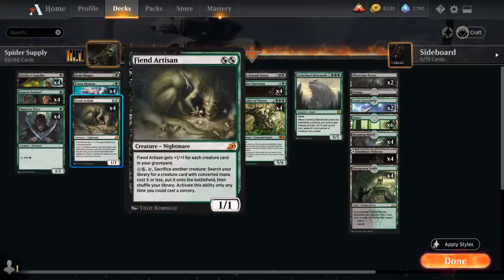We've got a ton of sacrifice outlets to sacrifice Stitcher Supplier and find additional copies. One of those cards is Fiend Artisan — a 2-mana 1/1 that gets +1/+1 for each creature card in our graveyard. That's another card that incentivizes filling the graveyard, and for X and a black-green hybrid, tapping Fiend Artisan and sacrificing another creature, we search our library for a creature with converted mana cost X or less and put it onto the battlefield.